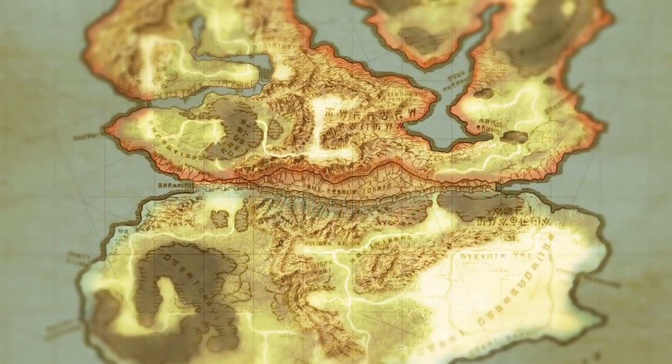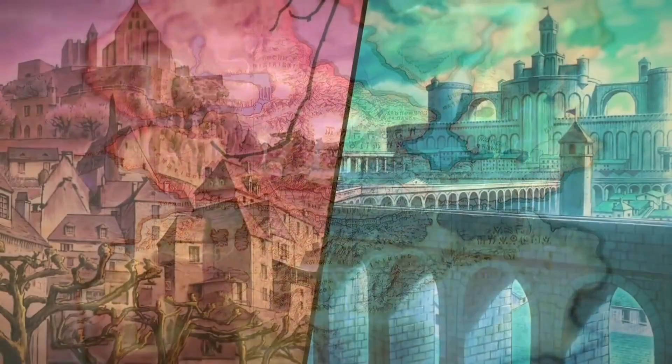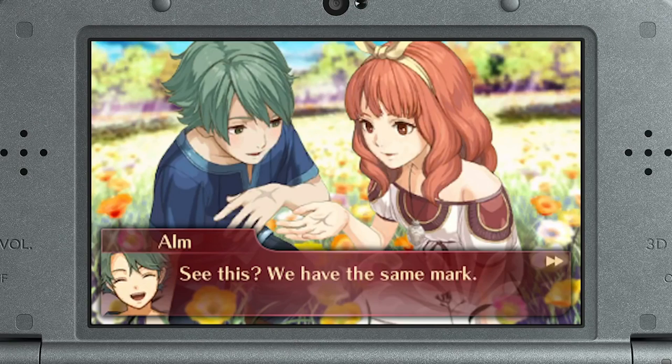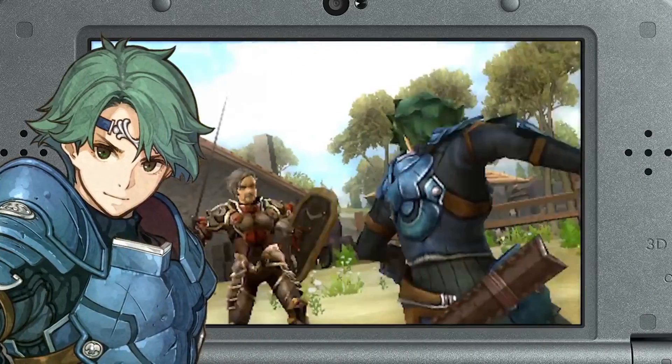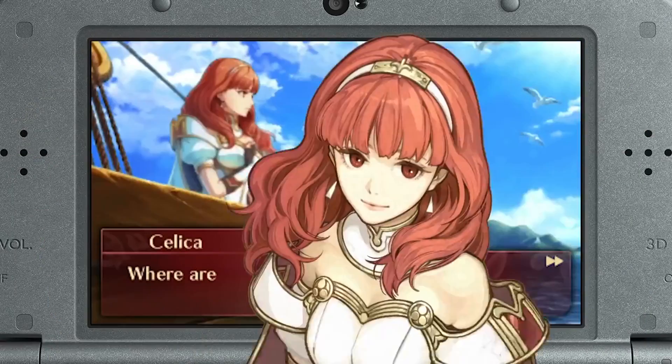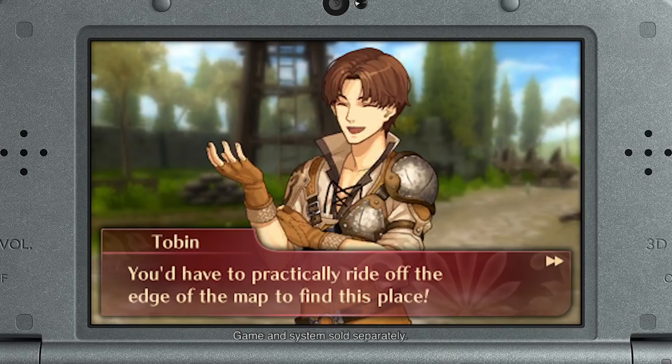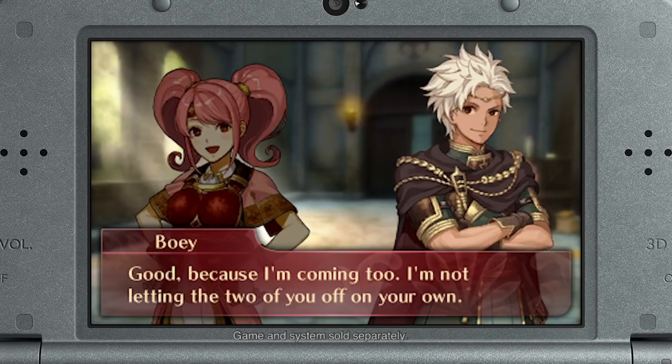The stage is set for war on both sides of the Valentian continent. Now two childhood friends, the hero Alm and the princess Celica, find themselves at odds as they lead their armies on separate yet parallel paths in an attempt to quell the conflict.